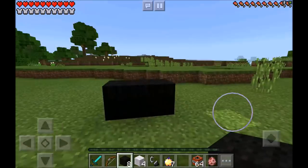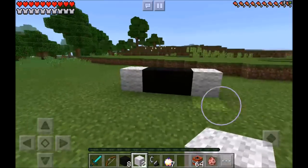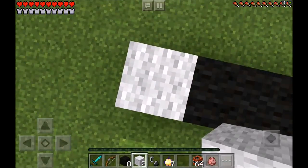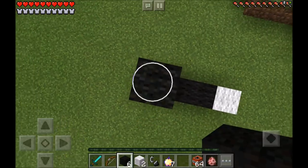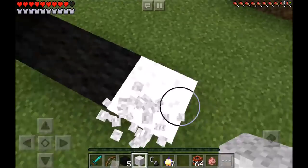You want to place two of them just like that guys right there. Then you're going to need four white wool — you want to place one of those on each side of your black wool just like that. Now you just want to go ahead and jump on up and then place one, two, three black wool and then one white wool on top. Now you just want to go ahead and jump on down.